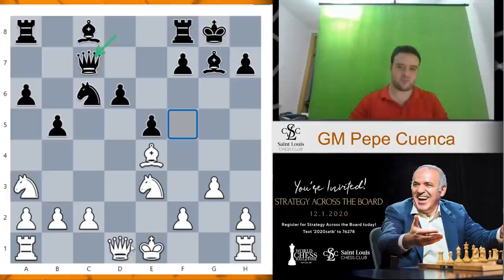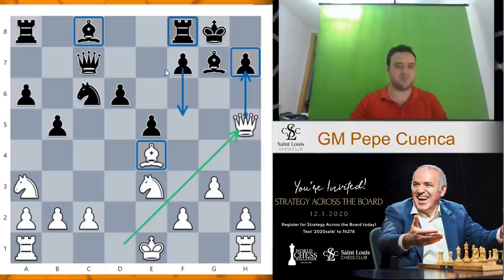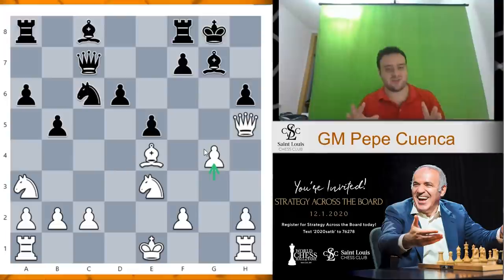Queen h5 — fantastic move, putting pressure on h7, basically threatening checkmate next move. Also we're stopping f5 because we have three pieces controlling f5 and black has only two. So black has to play h6 in this position. And then we continue with g4. This is a game between international master Ernesto Fernandez and a 2200 player in the Spanish national championship about 20 years ago. This variation is not so well known and it's actually played a lot in my region because a grandmaster taught us this variation when we were all like 16-18.